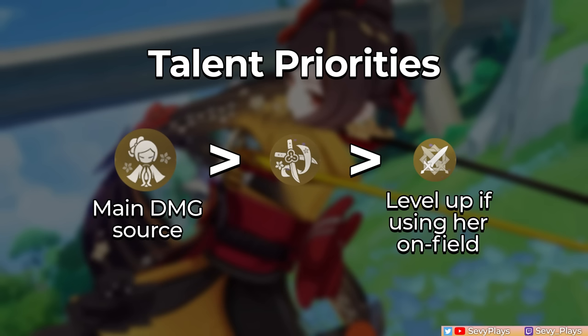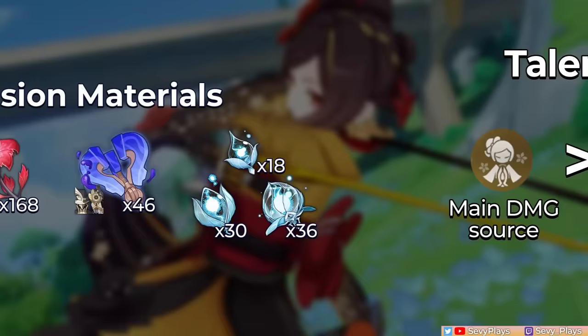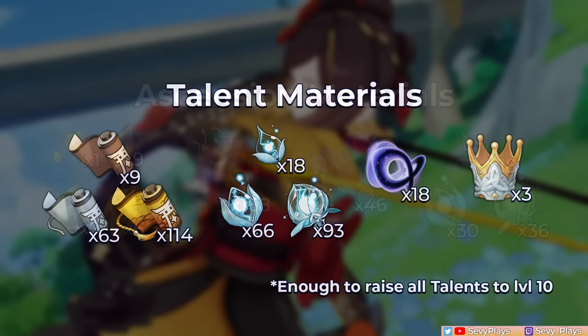For Chiori's talent priority, her skill should be your main priority, whether as an on-field or off-field unit, as her Temodo will contribute a majority of her damage either way. This is followed by her burst level. If you're trying to use her on-field, you can level up her normal attacks accordingly, but just remember that the multipliers still scale on her attack without C6. If you're not using an on-field playstyle, just ignore the normal attack level and save resources. For her farming list, Chiori's ascension materials include Coppelia's boss material, the Dendrobium Inazuma specialty, and Specter Drops. Her talents will need the Light series, more Specter Drops, and the Lightless Silk String from the All-Devouring Narwhal.